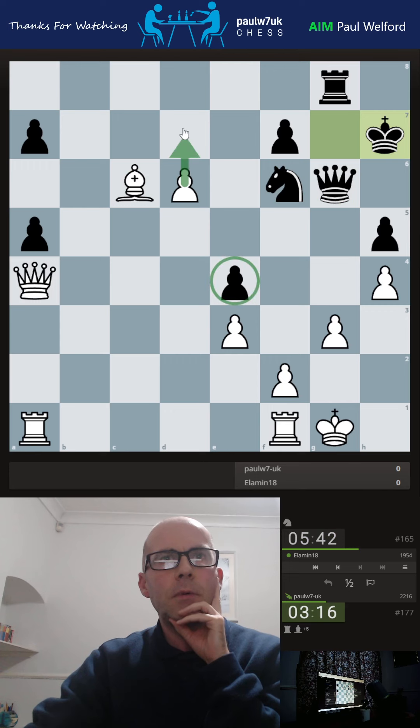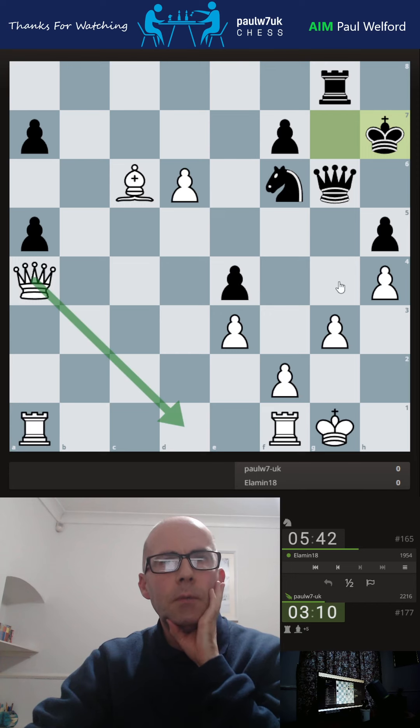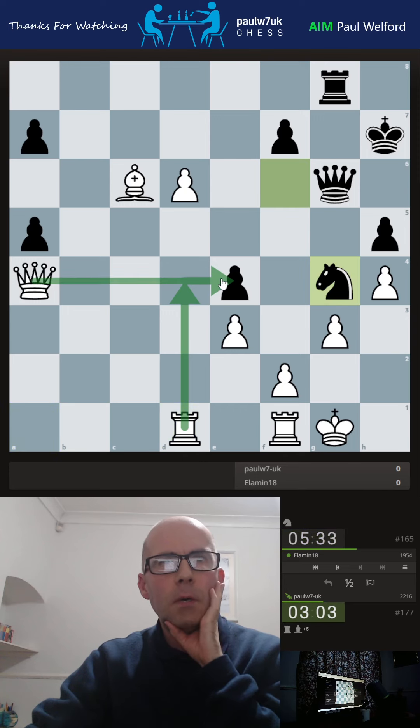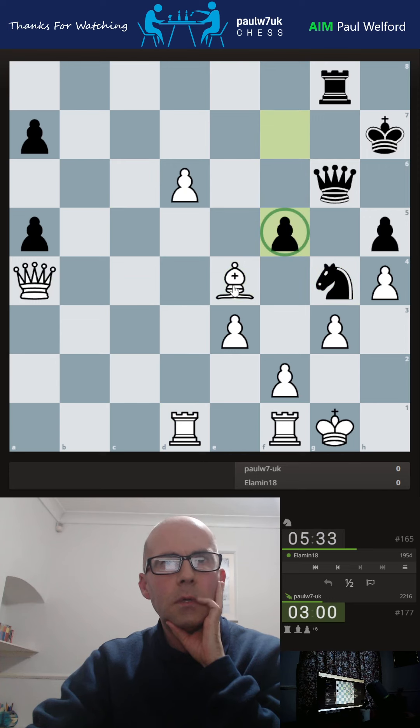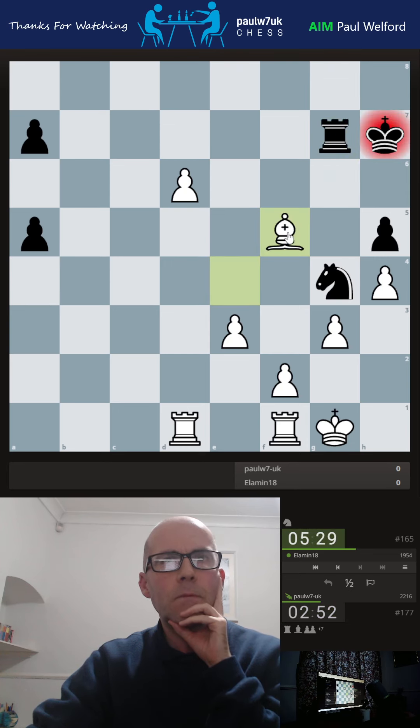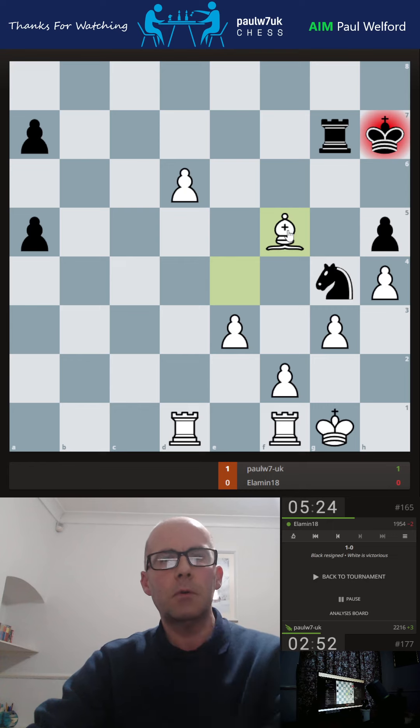Now I need to target this pawn, but I could go here — threatening the Queen, but I think I need to come here. Do I need Queen back so he can't play Queen down? No, I need to keep the pressure on. I'm going here — idea Rook up to take the pawn. He's moved Knight there, but now I can just pin the Queen. He has to go there. So I've got check and then take — it looks cleanly winning to me. He blocks, I just collect the pawn. That should be a routine win now. That's a very, very good win. Excellent.